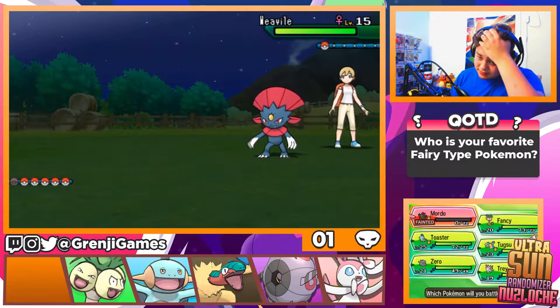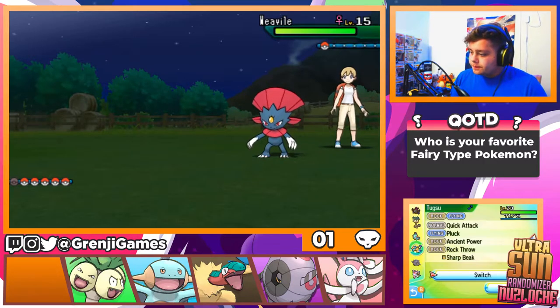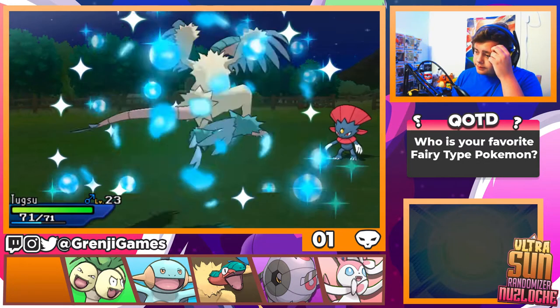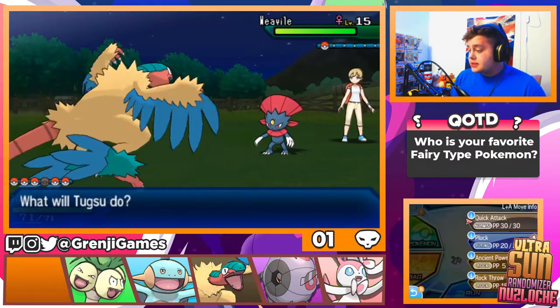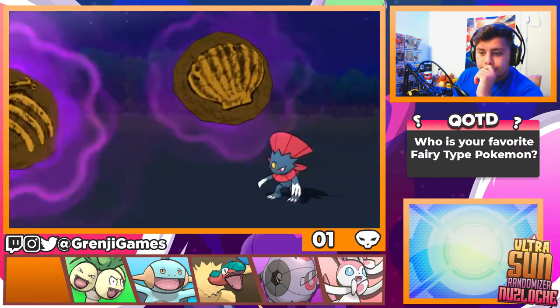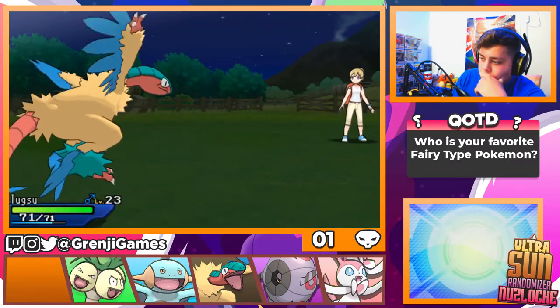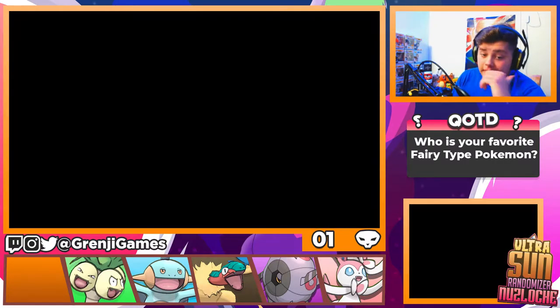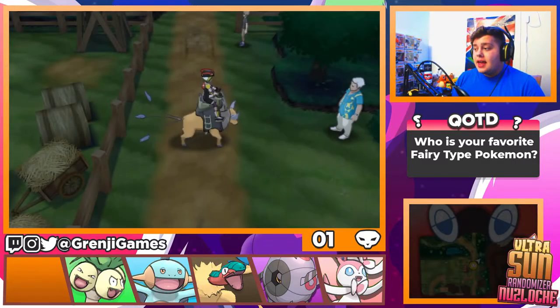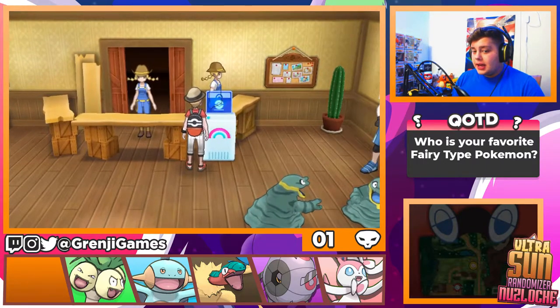Four times effective. I cannot believe we just lost our custom shiny Hoopa. That was the first death of the Nuzlocke, which could have easily been avoided if I wouldn't have been dumb. We've gone 11 episodes without a death, and because of me being stupid I lost our custom shiny Hoopa — to a Weavile.